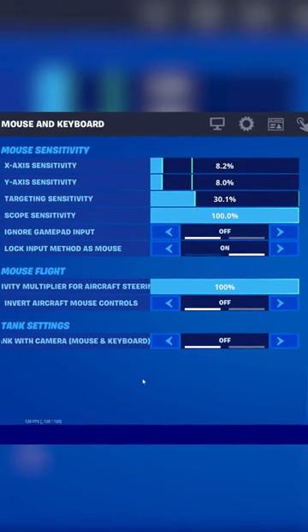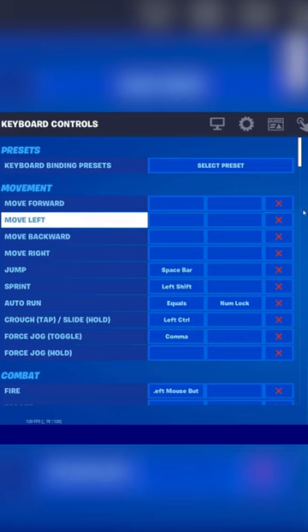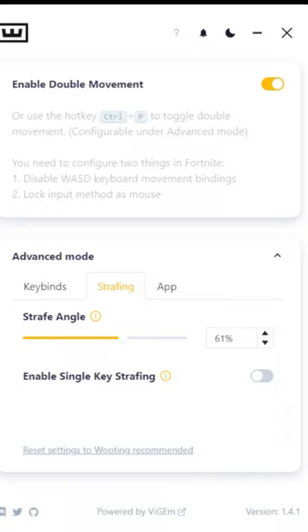To use Double Movement, download the Wooting Double Movement app, lock your input method as mouse on, and actually disable your WASD keys. Change the strafe angle so that it's at somewhere below 62 — any higher and you'll lose momentum when changing direction, which you don't want.